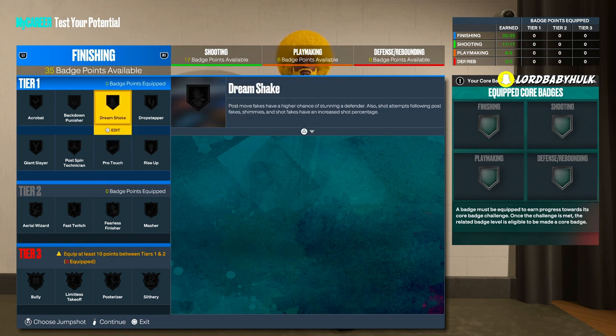Posterizer is a great post scoring badge. You can stun defenders by doing stuff in the post, but you gotta know what you're doing. For guards, this can help get you a stun but you gotta know how to activate it - lab it up - and then you can spam your hooks and fades. It's a decent badge overall.